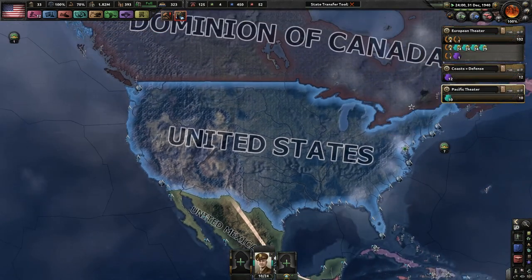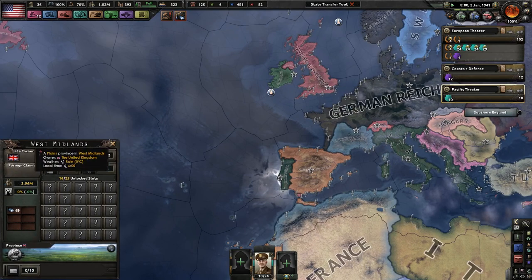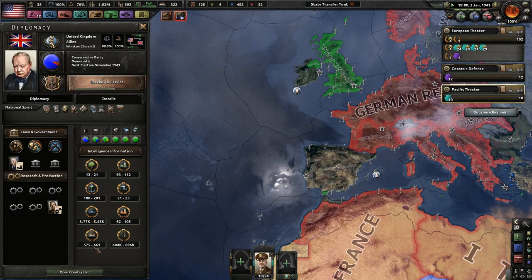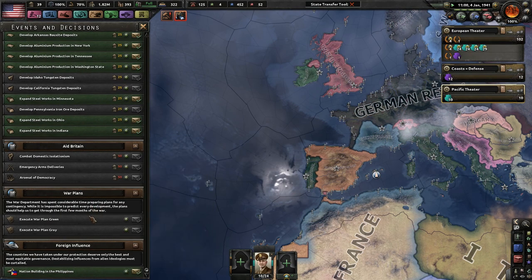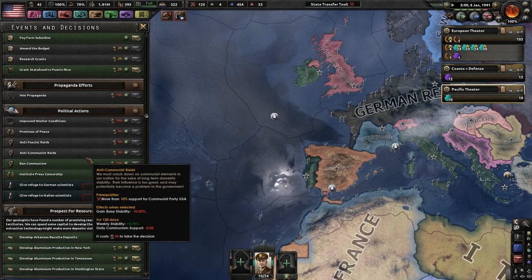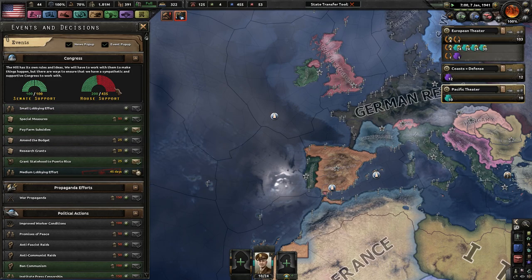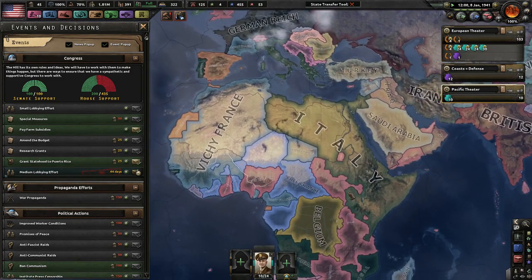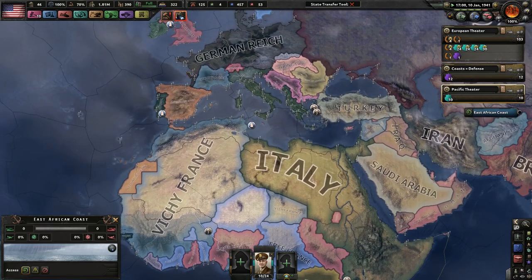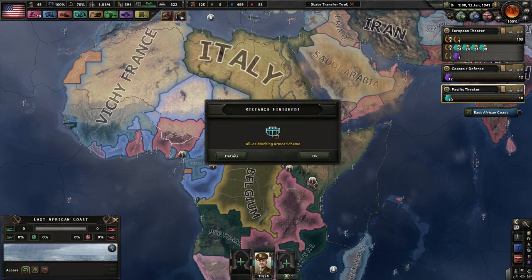It is 1941, everyone - happy 1941. Just don't die, UK. They still got the same number of ships. Convoys are looking okay. I don't know if the UK will fight on the beaches or not - maybe they'll give up. Italy is doing way too well. Vichy France is doing way too well as well. Since the Axis really has no one to really combat, this is not looking good for the Allies.